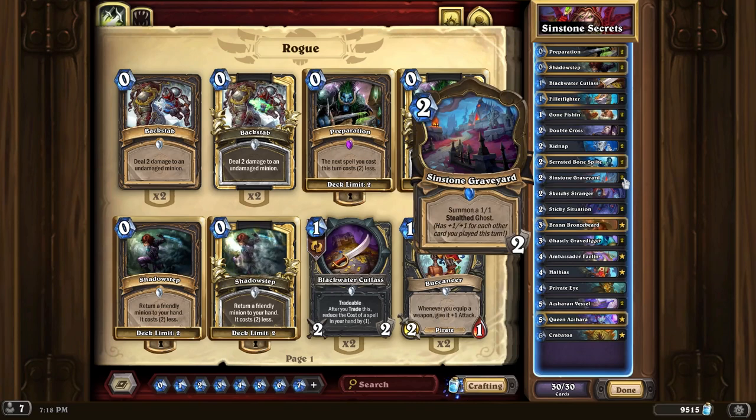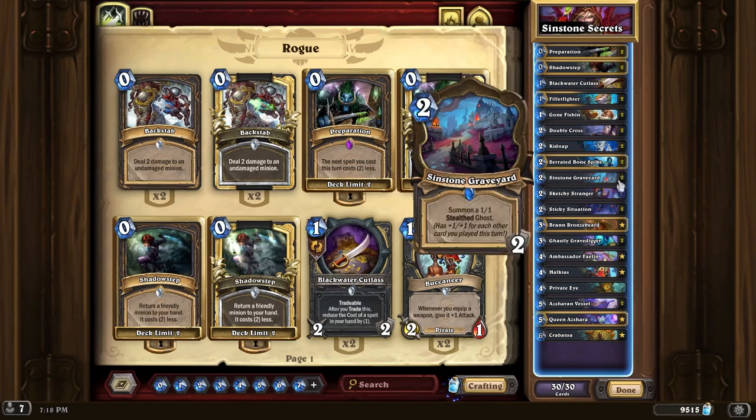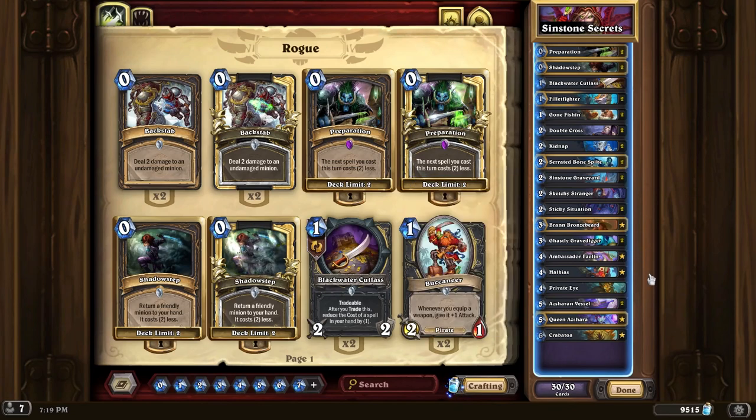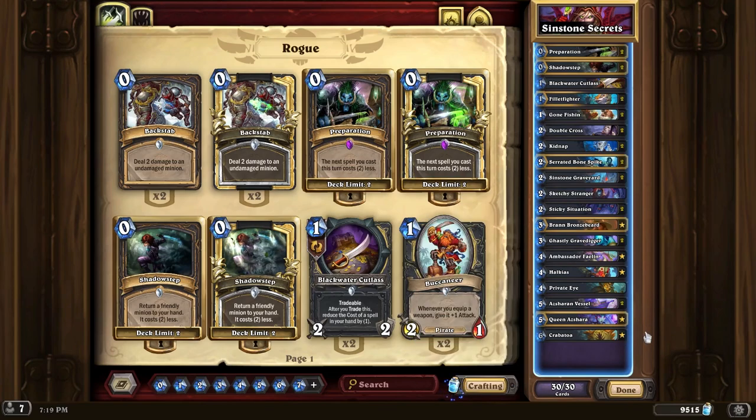We've also got the new location card for Rogue, which summons a 1-1 stealth ghost. It gets +1/+1 for each other card you've played this turn, so you play a bunch of cheap cards with like Prep and stuff and get like a 6-6 or 5-5 out of it. Also got some other fun stuff like Ambassador Phalen, Queen Azshara, and Krabatoa. So yeah, let's give it a shot.